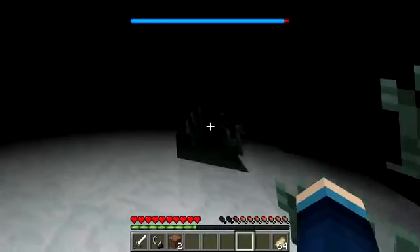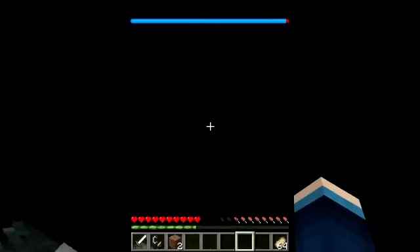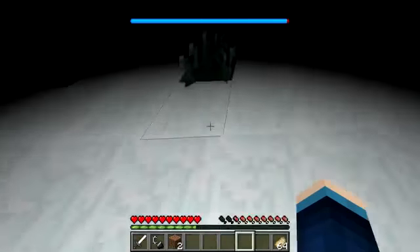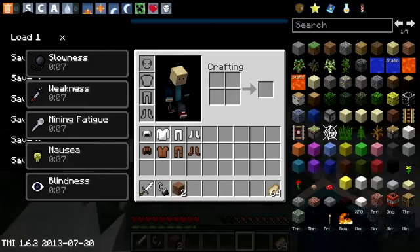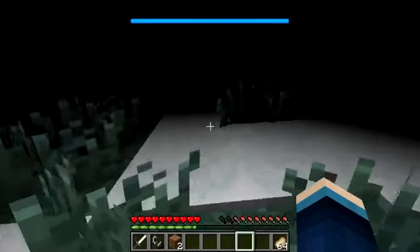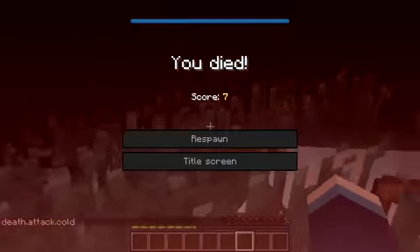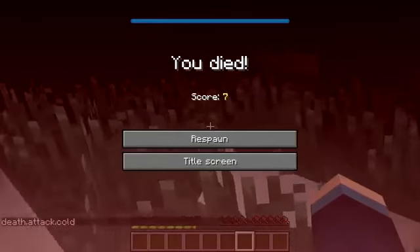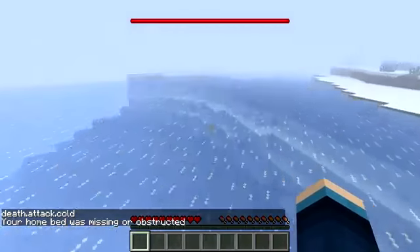Now we've got blindness and nausea and just every single potion effect under the sun at the moment, it's horrible — you can't see a thing. With a completely blue bar, what is going to happen? Is anything else going to happen? We're going to get poisoned or something — yep, there we are. And I'm dying — death attack: cold. That's a nice death message. But you respawn all nice and toasty again. If only that happened in real life.